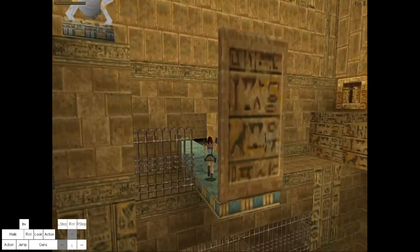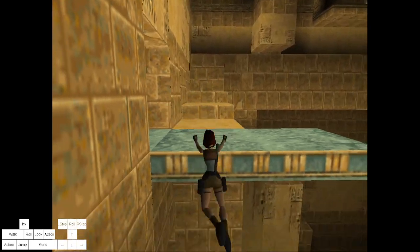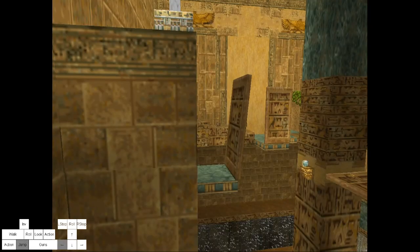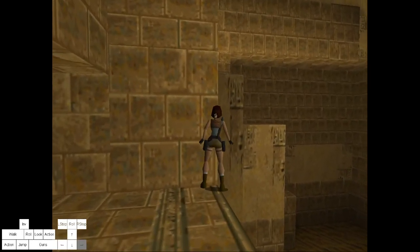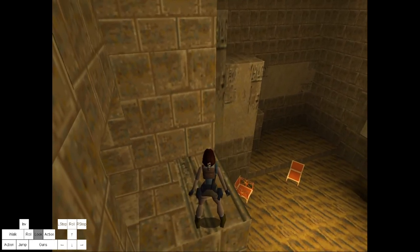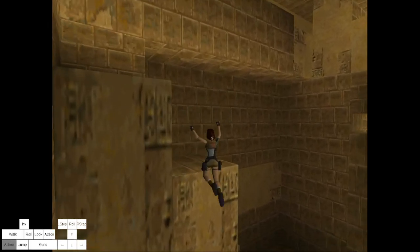I keep the shotgun in case I get rushed because it can happen. So you drop down here, go into this corner, hop back, and then step back, jump, and you can grab.